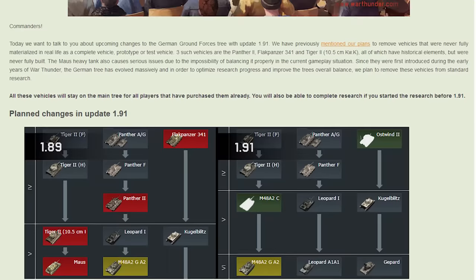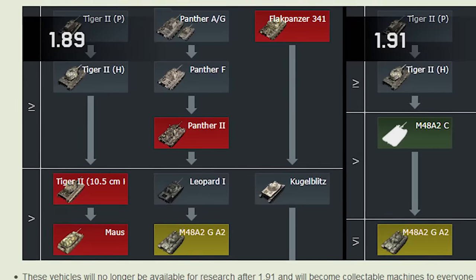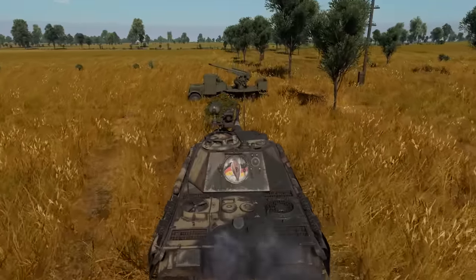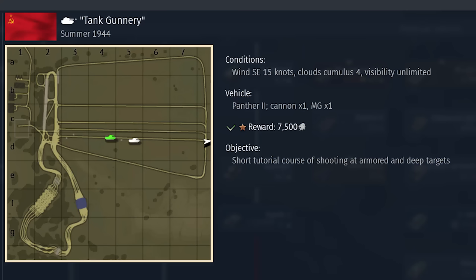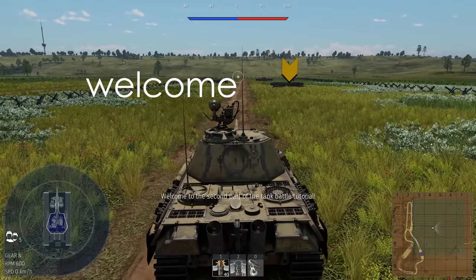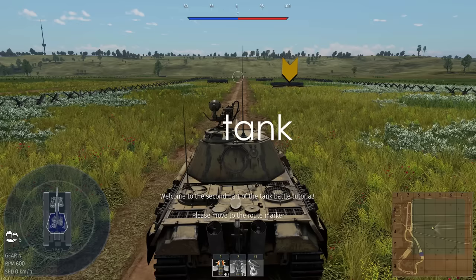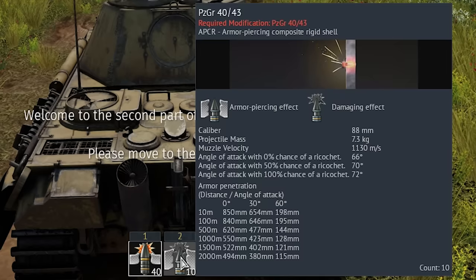The Panther 2, Coelian, and Tiger 105 have been removed from the game for quite some time now for historical reasons. Despite this, it's still possible to test drive the Panther 2 on a brand new account today — the second tank tutorial makes use of the Panther 2, so if you're desperate to drive this vehicle, there is a way. Although the round you get is a little overpowered.